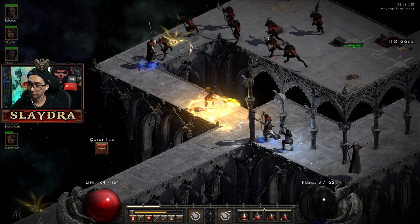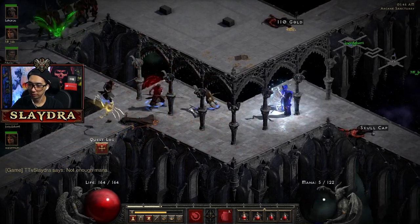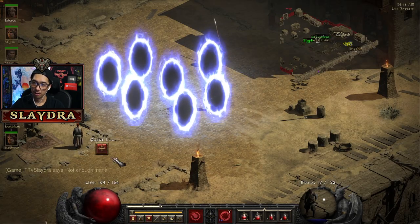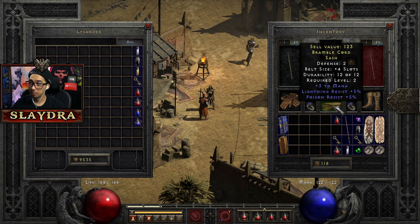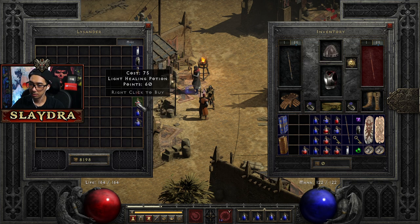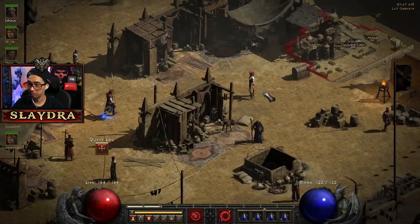We have no mana so I need to go back into town. Unfortunately the waypoint is super far from the portals and some Diablo mods have changed this. Go talk to her and then talk to this guy. I could probably get a better belt but you can do this if you want to be fast. All I really need at this point is mana pots.